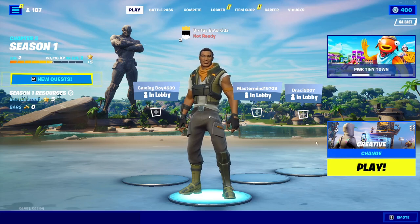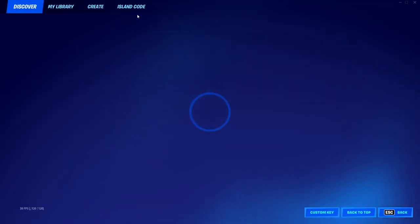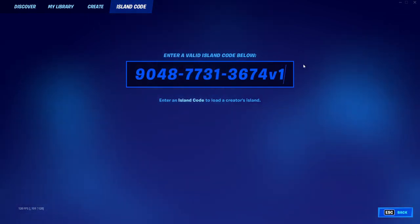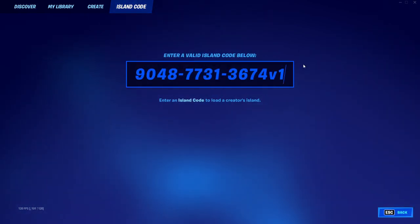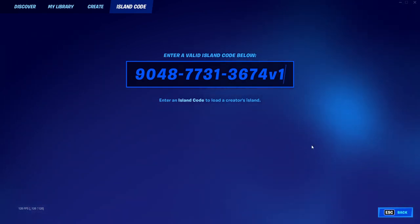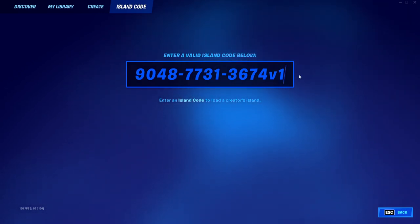To do this absolutely insane glitch, go over to the island code section in your lobby. Once you're in there, type in this exact code: 9048-7731-3674v1.